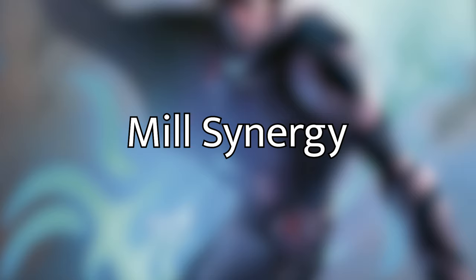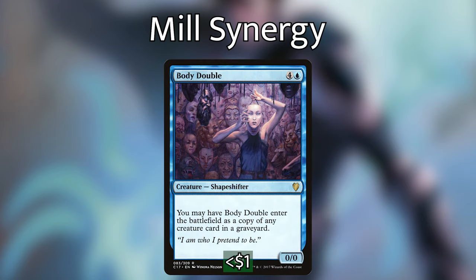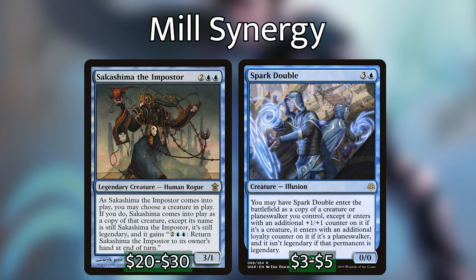We've covered our mill and draw packages. There's still some extra value and synergy to talk about. We have Kaomancer — the deck wants to cast lots of instants and sorceries, so returning them to hand when this enters is really important. We have Body Double, which when it enters the battlefield becomes a copy of any creature in any graveyard — with all the cards we're milling, there will be juicy targets. We have Jace's Phantasm — for one blue mana it's a 1/1 flier, but as long as an opponent has ten or more cards in their graveyard it gets +4/+4. We're playing Sakashima the Impostor and Spark Double — both enter as a copy of any creature and the legend rule won't apply, so we can have extra copies of Bruvac, doubling and tripling how much our opponents mill.